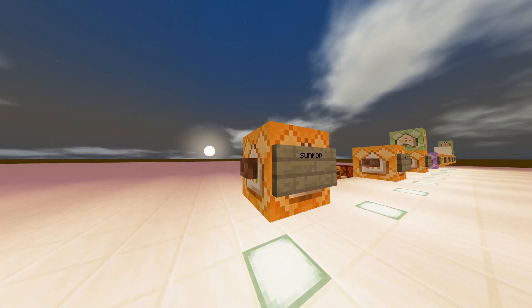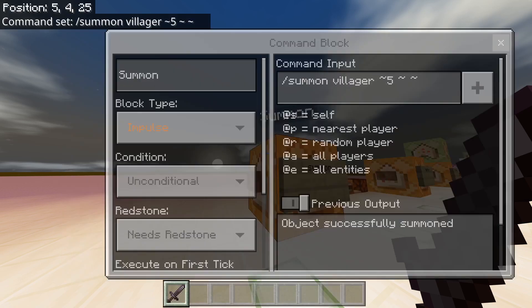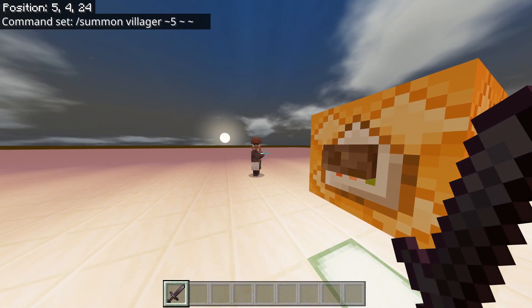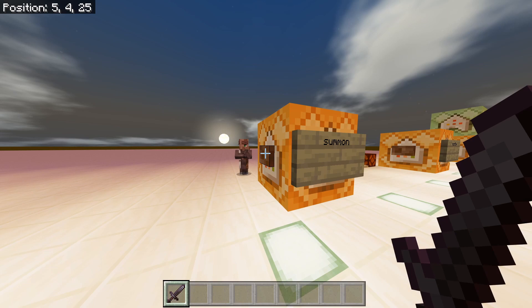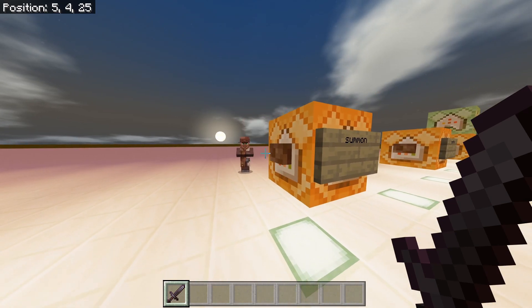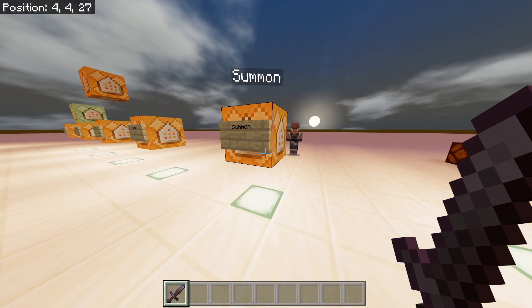Summon command — this will summon mobs, items, and entities. This one will summon a villager — and there you go, pretty self-explanatory. We can summon different villagers: baby villagers, villagers with hats, bald villagers. You could use this to summon other mobs as well.